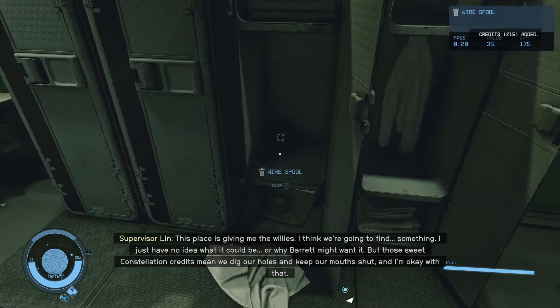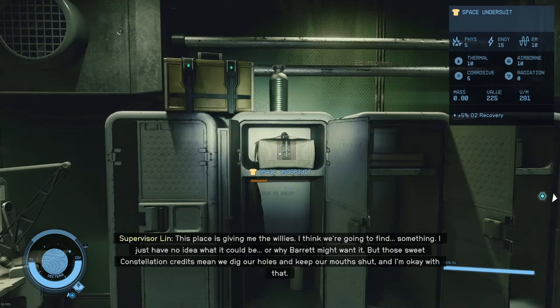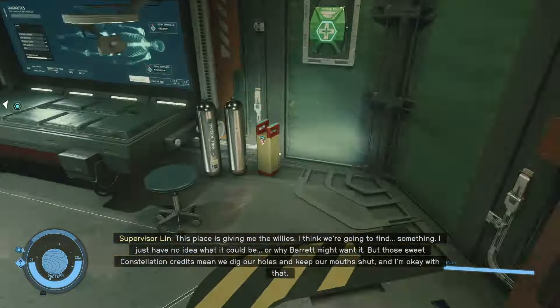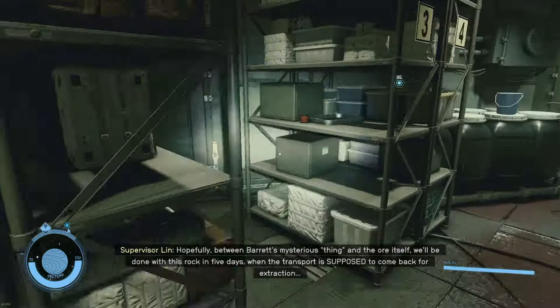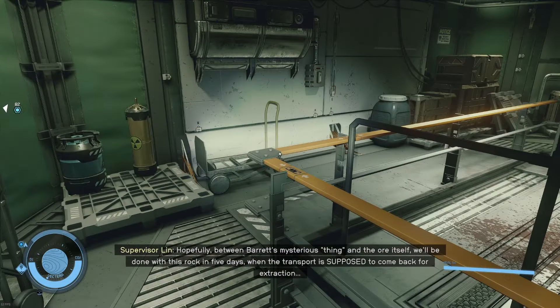My first 215 free credits. I take all the clothing too. Honestly, there's a bunch of this junk laying around — it's just stuff you can sell. There's another power cell. I do collect materials that can be used for crafting later, like zero wire.